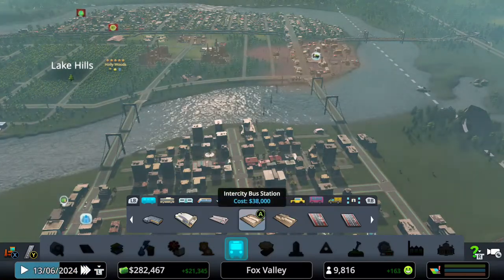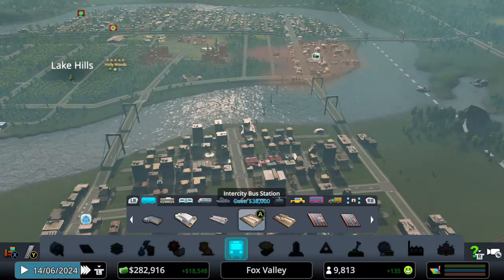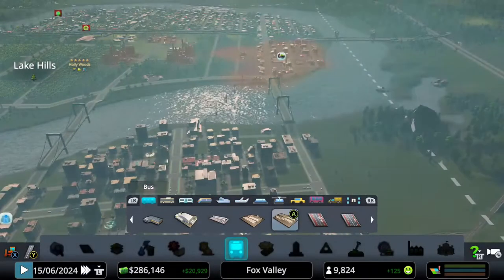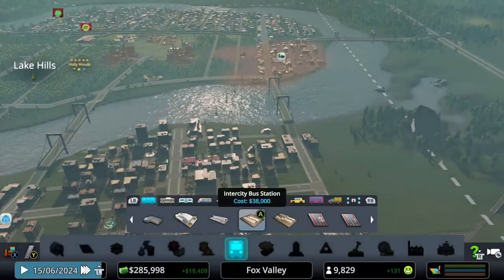I want to consider: do we add a normal bus station or an inner city bus station? The regular bus station uses coaches for people to travel to and from the city and requires a highway connection. The inner city bus station doesn't require inner city bus lines or stops, but allows placement of regular buses to stop in nearby bays. The inner city bus terminal is a larger alternative to the basic bus stop.